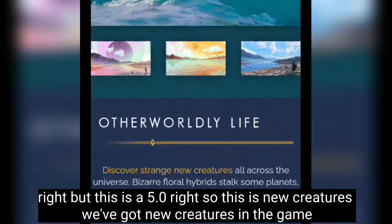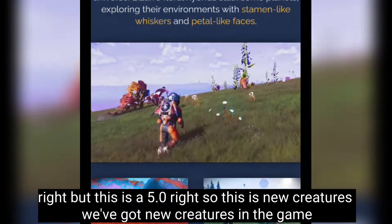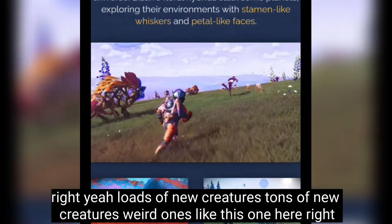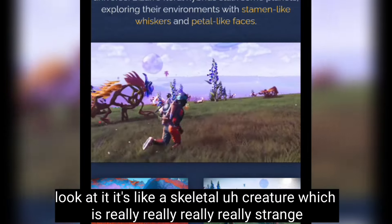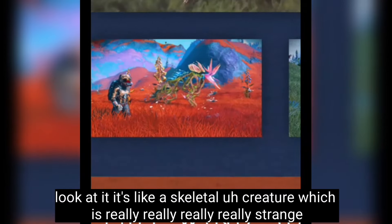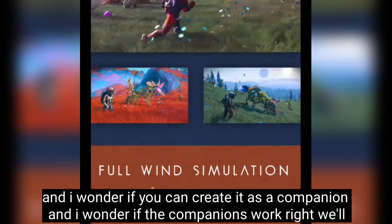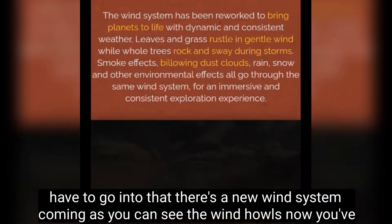With update 5.0 there are new creatures in the game — loads of them, tons of new weird creatures. Look at this one — it's like a skeletal creature, really strange. I wonder if you can create it as a companion. There's also a new wind system coming.